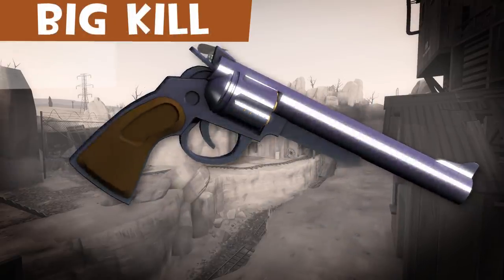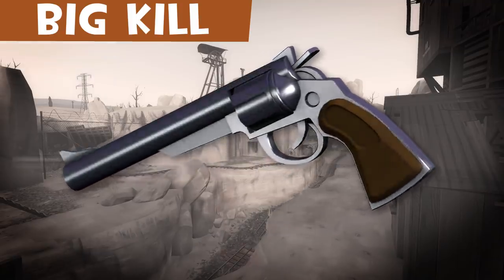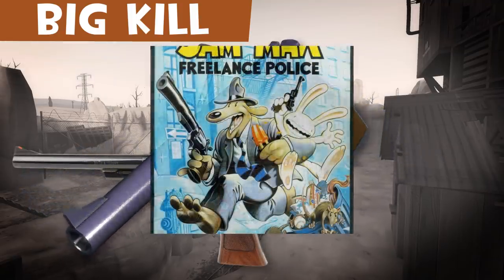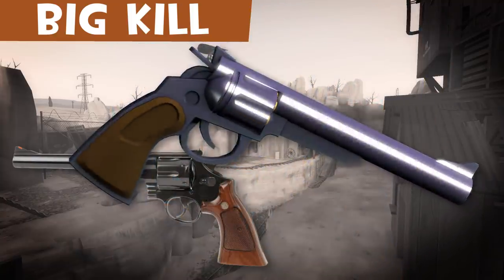The Big Kill is a promo item for Sam and Max: The Devil's Playhouse. It's based off an oversized .44 revolver used by the character Sam from the series. It's based off a Smith & Wesson Model 29.